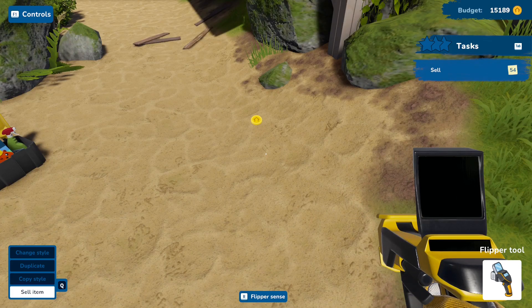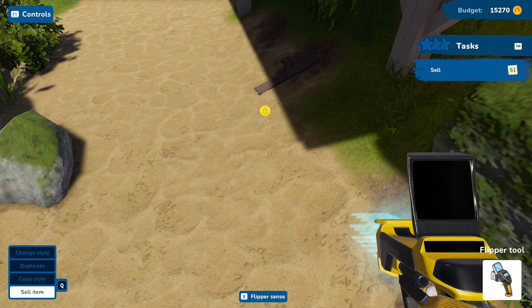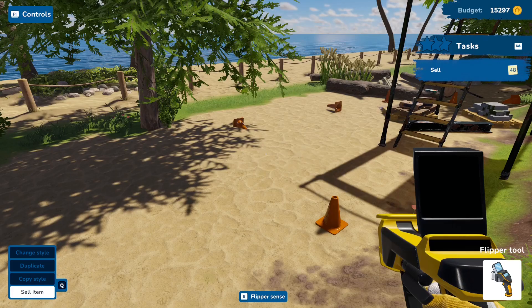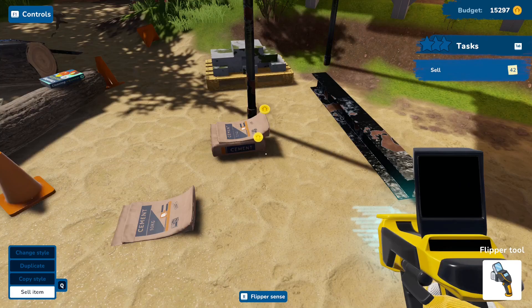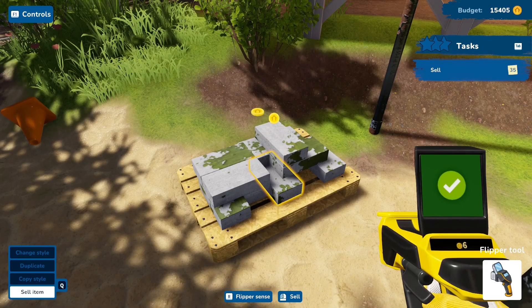Usually in the previous game, the first House Flipper, you would just tap on those and they would just disappear. So I actually can't sell those big ones.